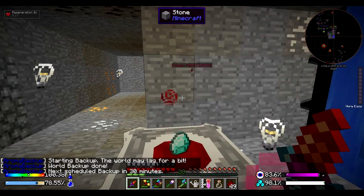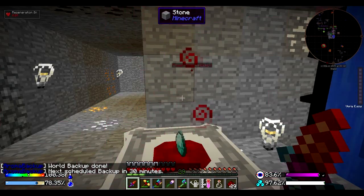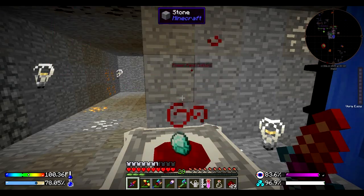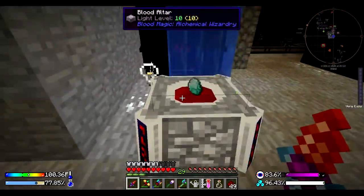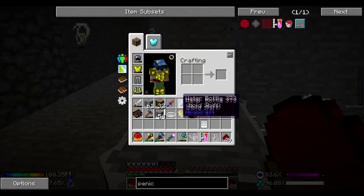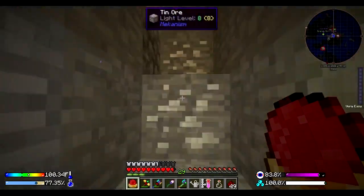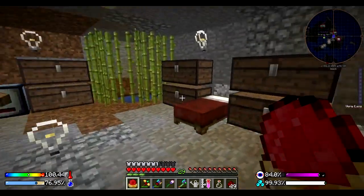This may be the first playthrough where I can actually justify self-sacrifice runes instead of sacrifice runes. We'll find out once this blood orb is finally made. Come on, blood altar, do your thing - make us a weak blood orb. You can do it. Ah-ha, there we go. Bam! Nice. And now I'll go ahead and get this divination sigil online for us. I'm going to start blitzing on through blood magic and try to get us a little bit more established in mindchem as well.